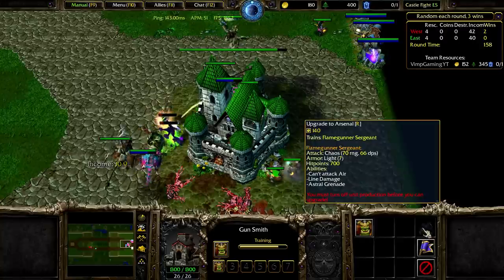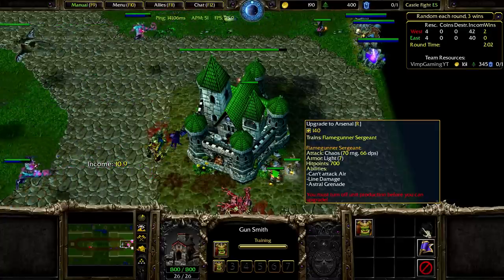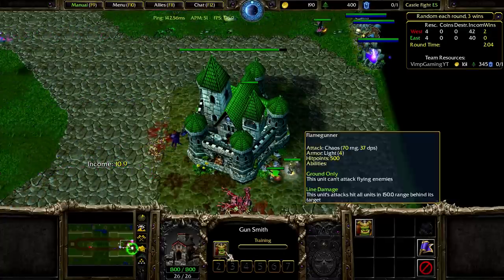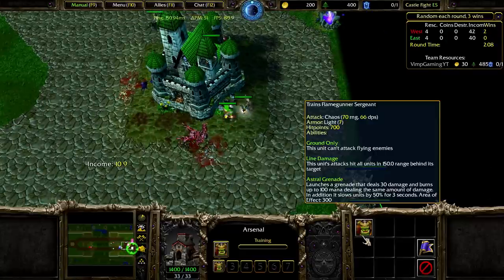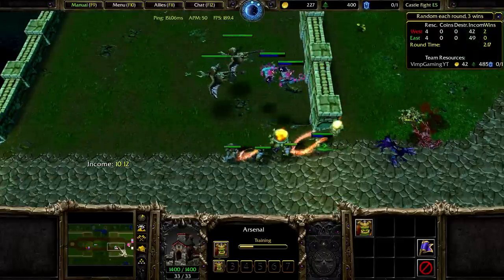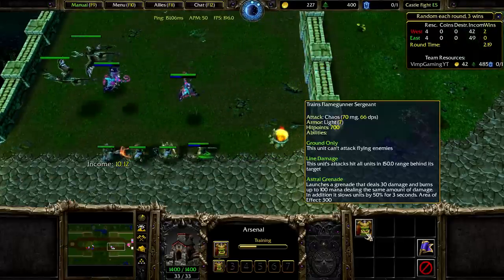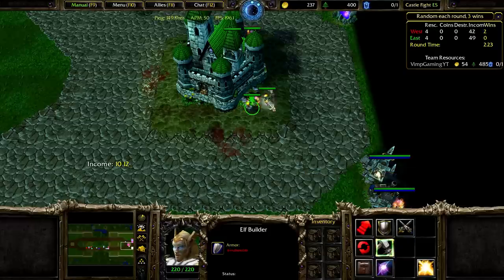What's the difference? Oh, it points more damage — I like that. Let's go for it. So: ground only, hits all units in 15 range behind the target — pretty cool. Launches a grenade — 30 damage and burns 100 mana, wow. I like it.